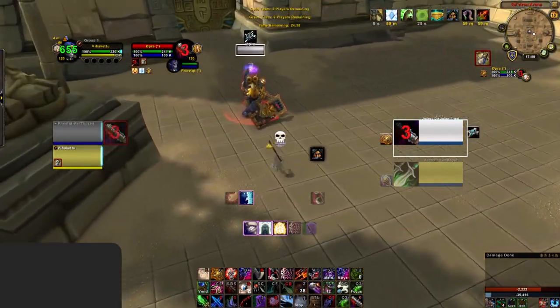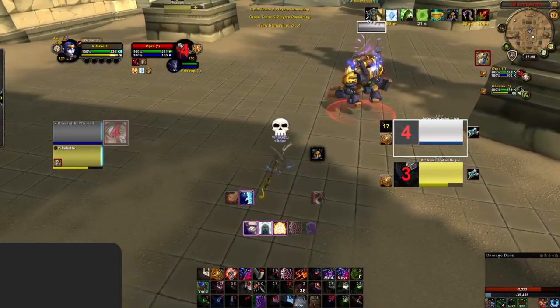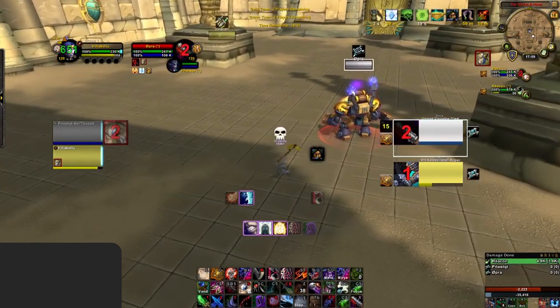To kick things off, we see the early stages of the game looking quite normal with both Discs being sapped. The enemy Rogue then decides to open on your Disc Priest, but you decide to re-sap and then open a few moments later. This is definitely a mistake — you're letting their Rogue open first and sitting in stealth for no reason. You should immediately be opening here as you don't have any reason to wait.